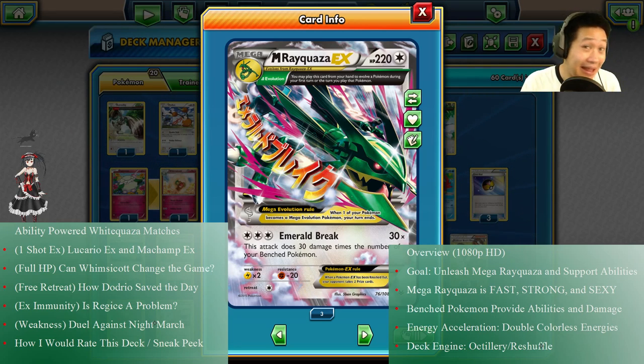Now normally you would run plenty of Shaymin because it just works well with this deck. I'm not gonna run any Shaymin — those things cost way too many packs. I'm gonna use Pokémon that are cheaper but more effective. They got nice support abilities to help out our Rayquaza. Let me explain to you how this deck works, how awesome it is. And you're gonna see it kick some butt in a bunch of matches.